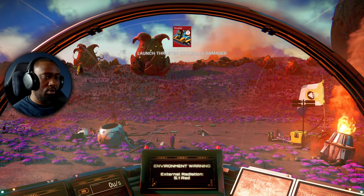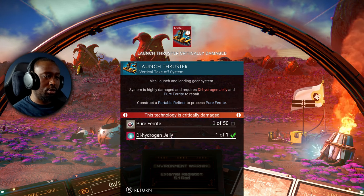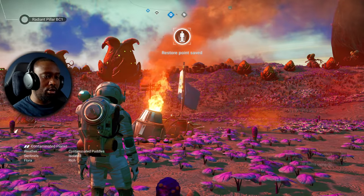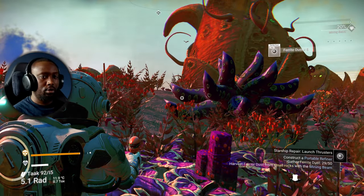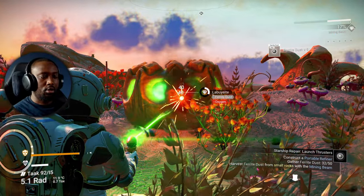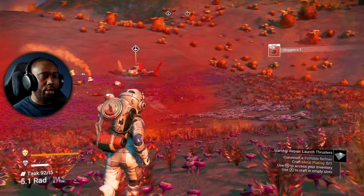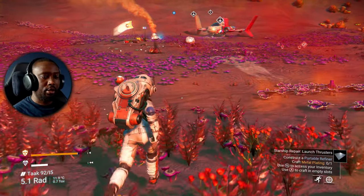Finally — repair pulse engine. Here we go. Now the launcher thruster — I need ferrite dust. Ferrite dust should be pretty easy to get, it's all over the place. Good thing I scanned it. Only six — that's not enough. Oh, this thing also has oxygen. Construct a portable refiner — they're going to teach me the crafting mechanic like this, I guess.